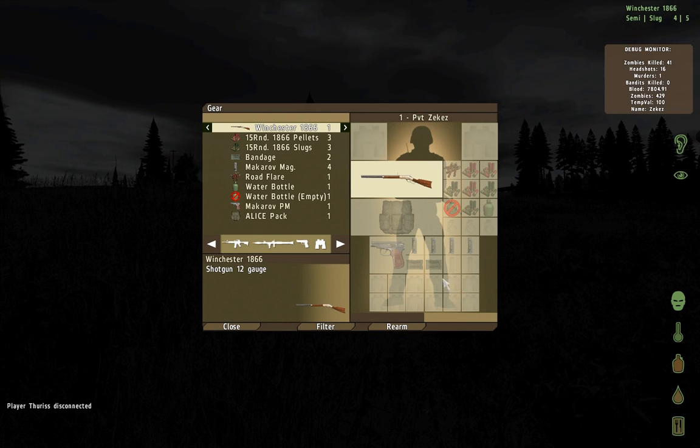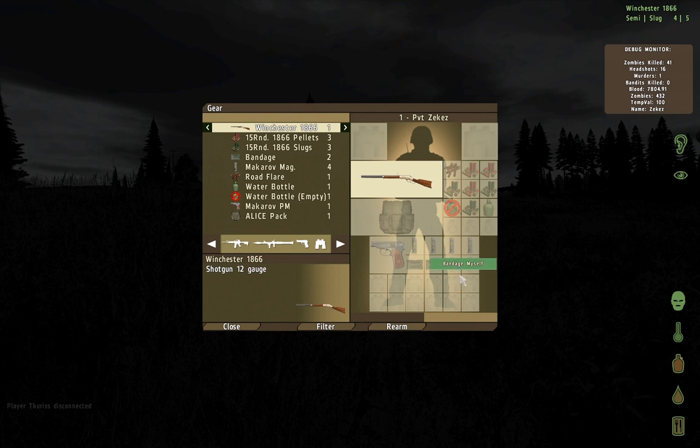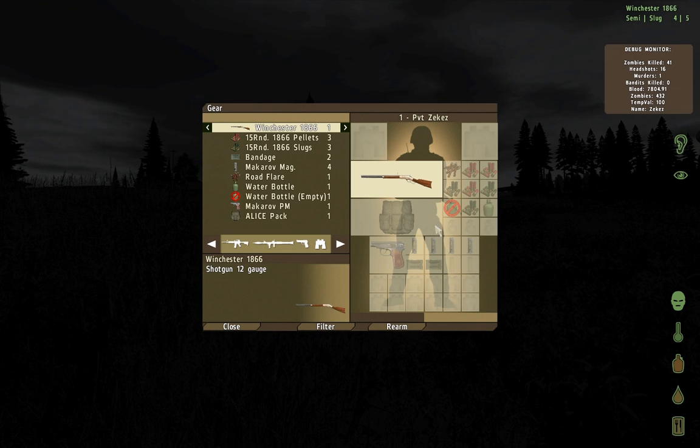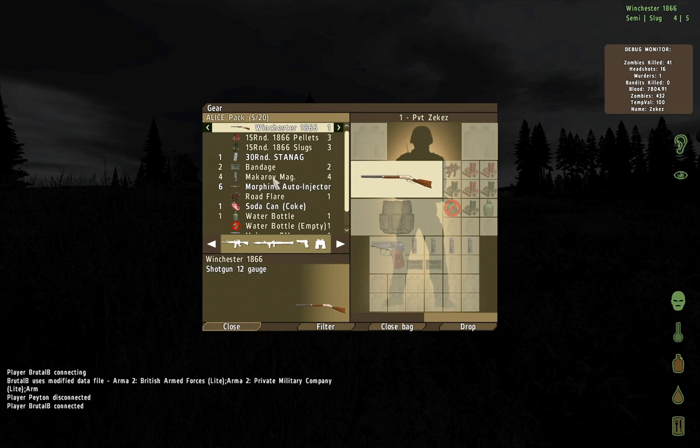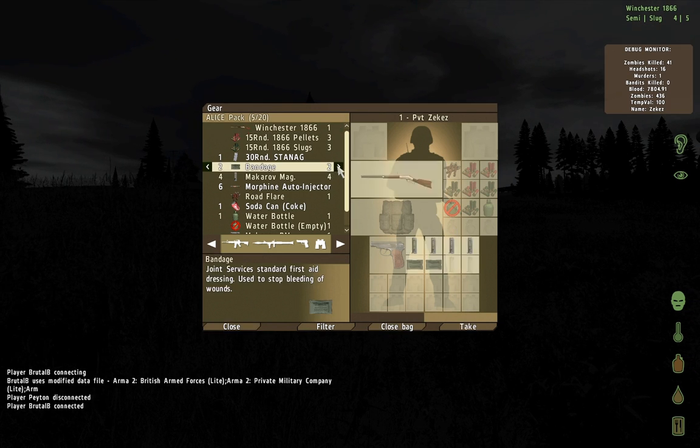Here's the gear update for 1.56. If you need to bandage yourself, open your gear, right click, bandage yourself. If you need a drink, drink. If it's in your pack, you still have to open your pack and then move it over into the main thing and then you can use it.